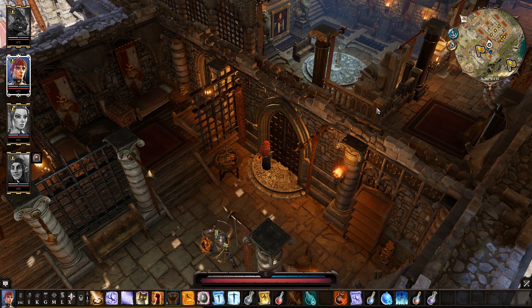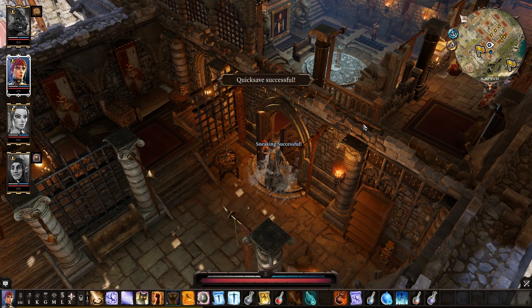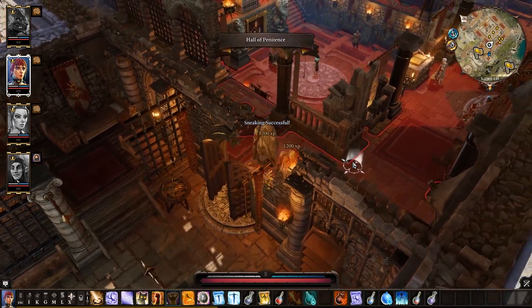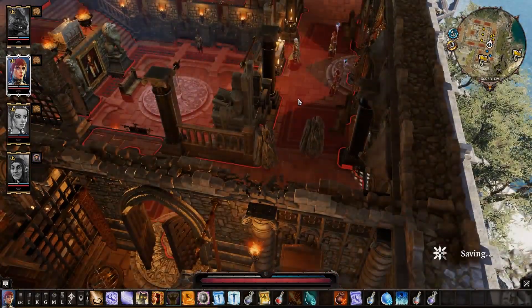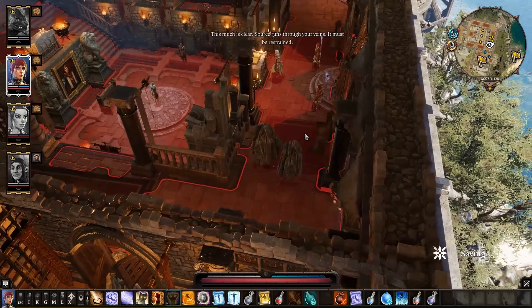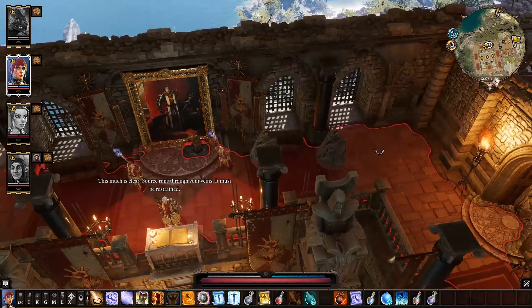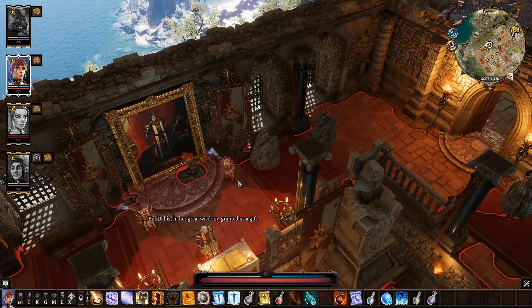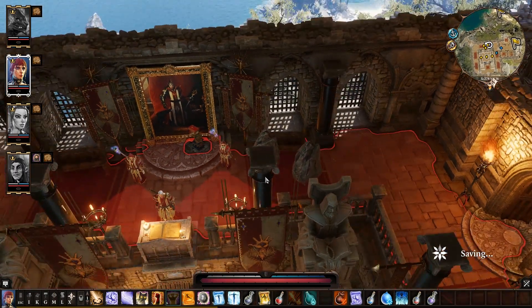Alrighty, we got time for maybe one last little segment. Let's fight these people really quick. Crab battle time. Sneaking successful. Crab battle — moves like battle, tastes like crab. Before we do anything — what's the most recent entry? Heavily guarded section of the fort. We have to not alert any Magisters to our presence. Are you guys in position?